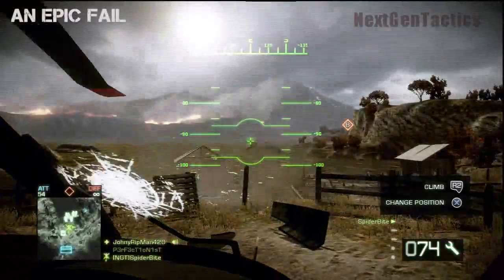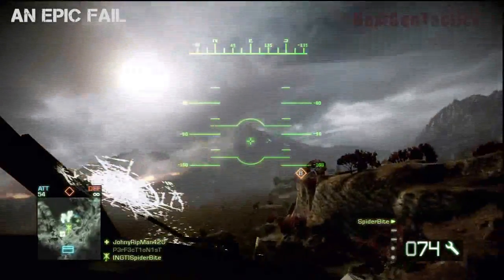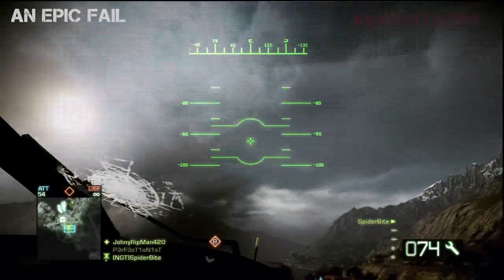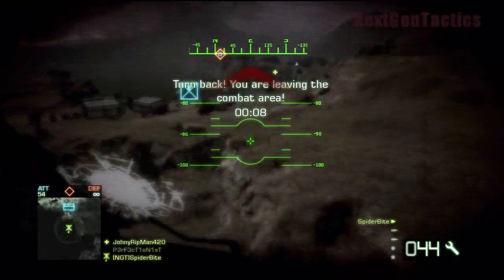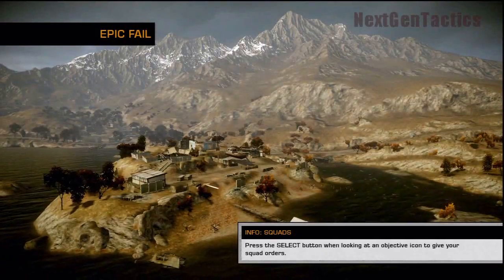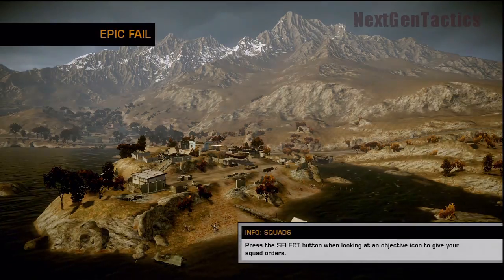Here's an epic fail. This is on Isla Innocentes and this is my very, very first attempt at flying a helicopter. I have no idea what the hell I'm doing — I'm going backwards, freaking trying to go forwards, I'm leaving the combat area, and I crash. Yeah, I thought I'd show that. I don't care, I'm a loser, I suck.